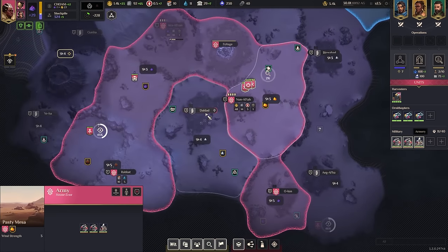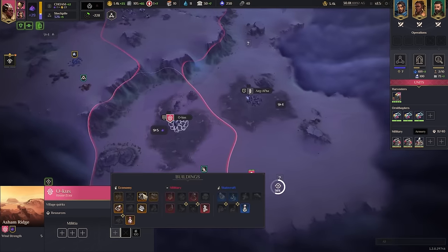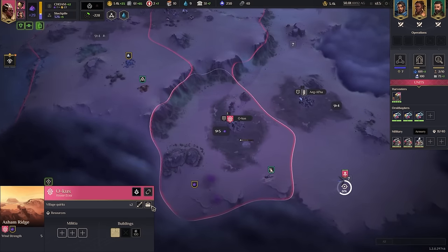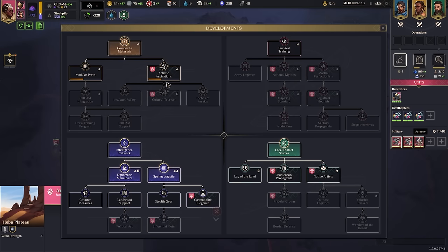Now we have a sanctuary, which is awesome. The sanctuary here gives us plus one authority, and nearby regions that neighbor it get a bonus to their village quirks - whatever their unique traits are. So here I'm going to get plus 20 instead of plus 10, which is super nice. I'm going to be getting even more data centers - it's not great, but it's still worth it. Take free military tech. Let's go pillage our sanctuary - it's such a funny thing that that's how that works, it's hilarious.